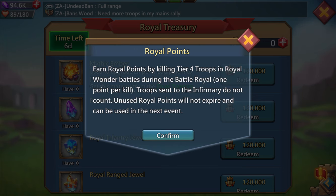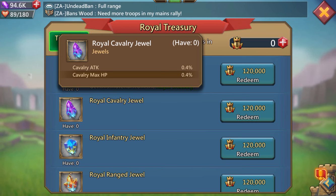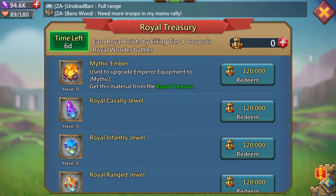I'm not sure if paladin does the same thing, but I know for a fact baron and emperor — in those battles — you get points for killing T4. As you can see here, if you get 120,000 points you can get a mythic ember, which upgrades emperor equipment. There's also a royal cavalry jewel that gives cavalry attack and cavalry HP, a royal infantry jewel giving infantry attack and infantry HP, and a royal range jewel. That means you would have to kill 120,000 T4 to get one.